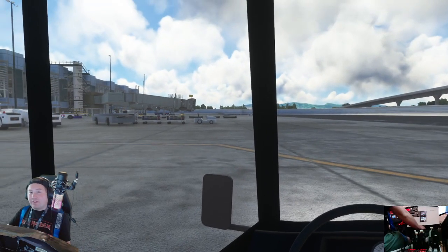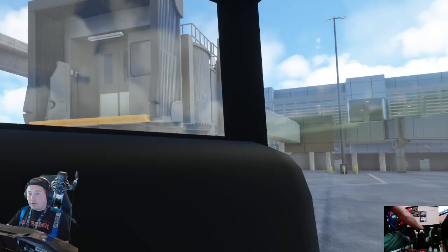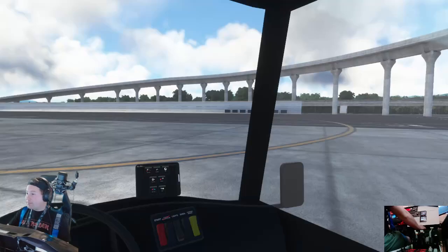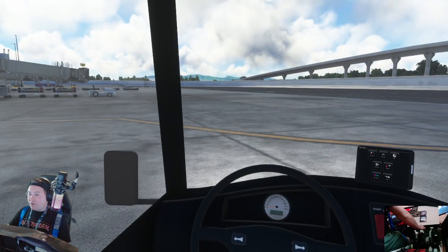Hello everybody, Flight Sim Captain Alex here, and today I am at the new AnyBuilds Honolulu International Airport. Today I'm in the buggy here, and I'm going to give you guys a land view of the airport versus the flying version.